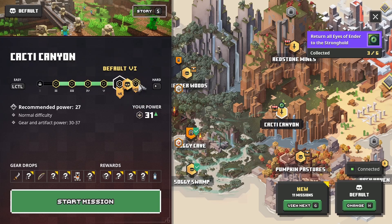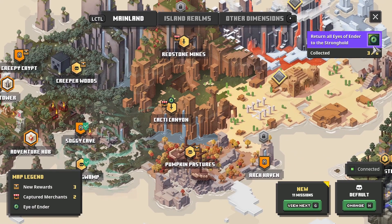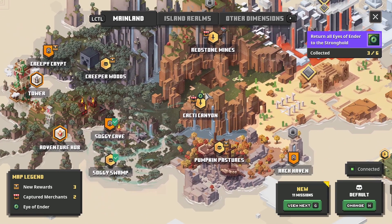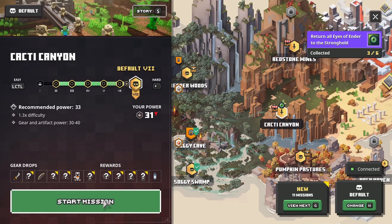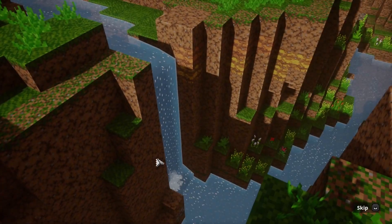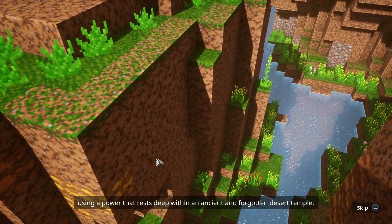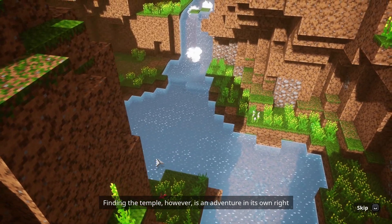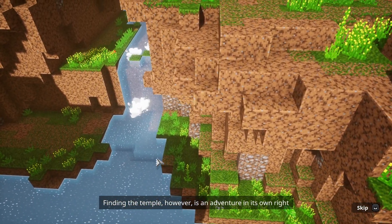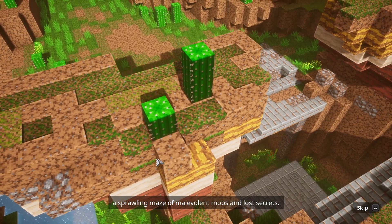I'll do the top one. So there are a lot of weapons I've yet to see or unlock, as well as artifacts. Cacti Canyon would take us to 4 Eyes of Ender. There's a villager somewhere around there. The arch-illager seeks to summon armies of the undead using a power that rests deep within an ancient and forgotten desert temple. Finding the temple, however, is an adventure in its own right, for the entrance lies hidden somewhere in this canyon.